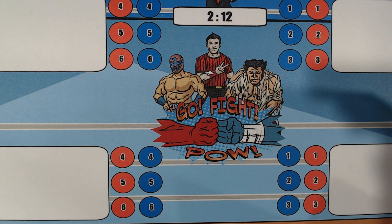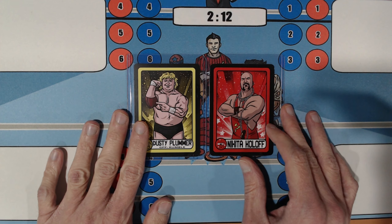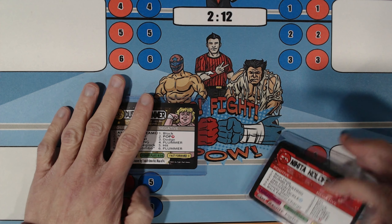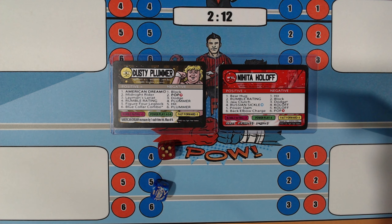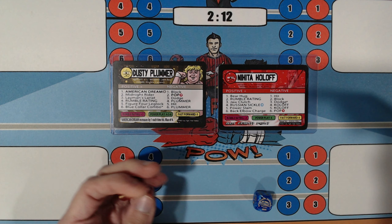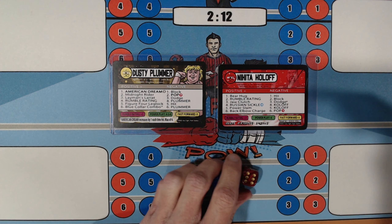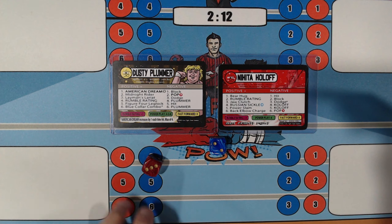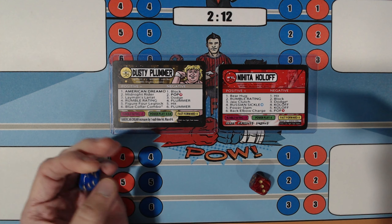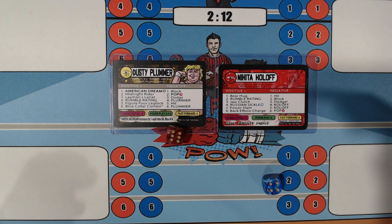Nice victory for Shane Studd there. It is time for our final match of the night — Dusty Plummer taking on Nikita Koloff. We roll for initiative: 5 and a 1 — neither man's fast forward, but Dusty is going to go on offense. 6 — Blue Collar Combo — that is going to increase the American Dream to a 2. 2 — Block. 3 — Layman's Lariat. 4 — Nikita Koloff goes on offense. 4 — Russian Sickle; Dusty has got to avoid a 2 and a 4; he gets a 6.